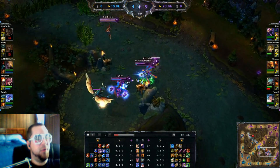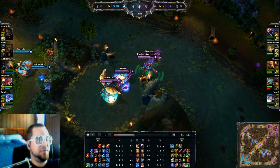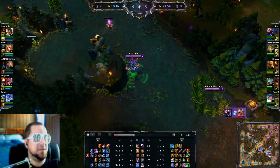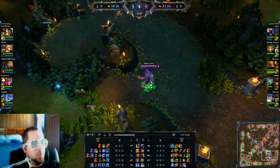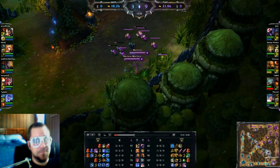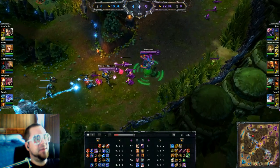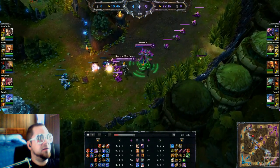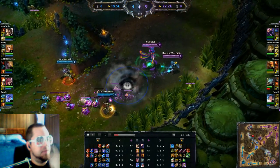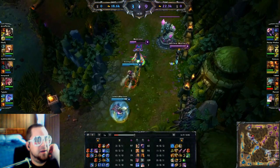I'm trying to get into the mindset of being proactive with wards. We're going for Dragon so I throw down a vision to make sure they don't have sight of it — and they're too late. Dragon is slain. I throw a ward at tri-bush as they had some harass from Vi in there. Last game I talked about warding aggressively and when to do it. That ward probably ends up saving our lives as Vi is heading over and I spot her in time.